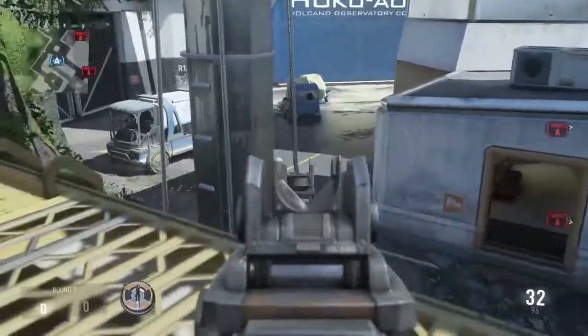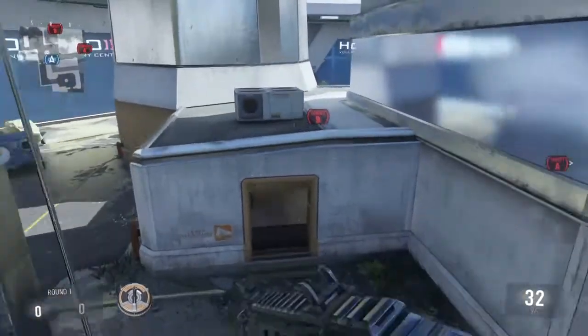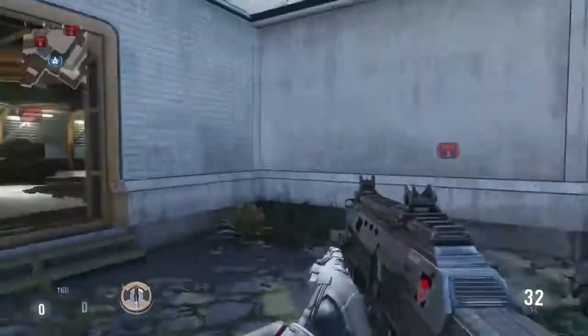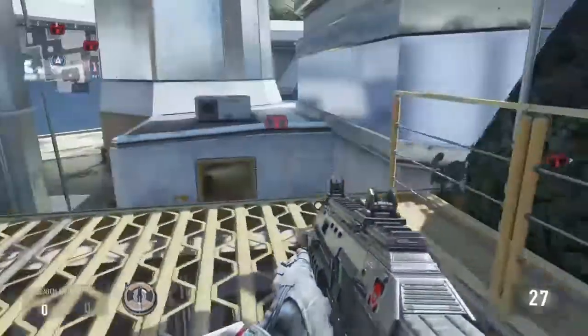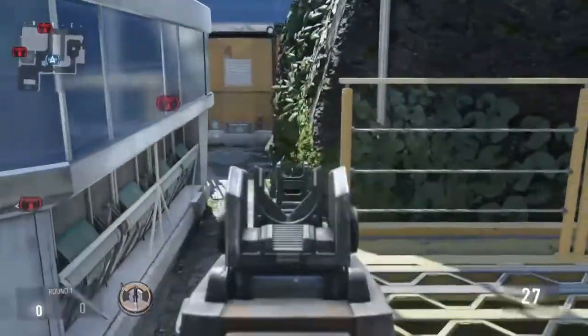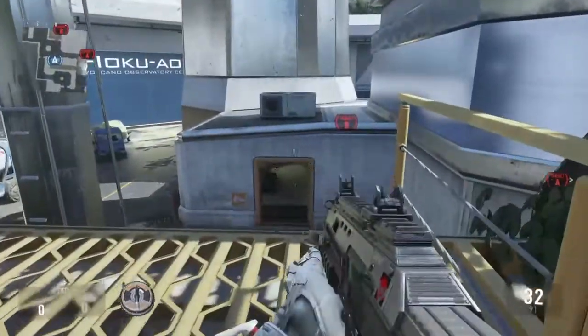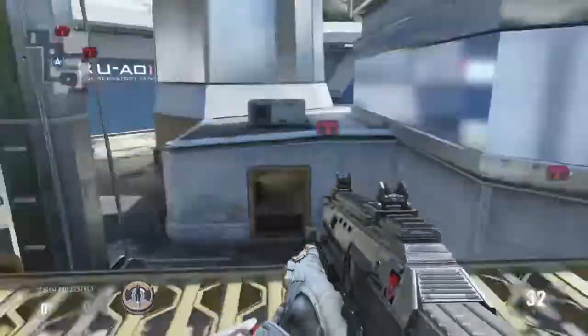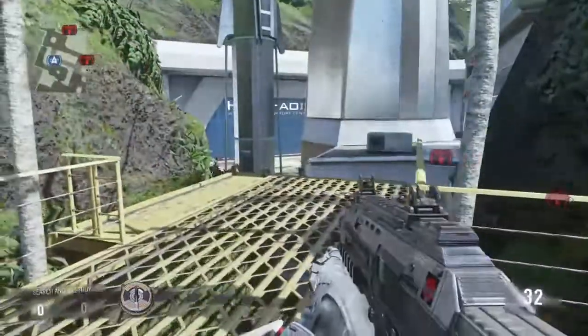He can see anybody running out of Yellow Tunnel. We don't need to worry about Yellow Tunnel — anybody pushing through there if this guy's sitting here. He can also see back there in case somebody loops around and comes that way. Or if the bomb gets planted, he's jumping down and can take that guy out. And if he does get taken out, we have this other guy ready to trade.